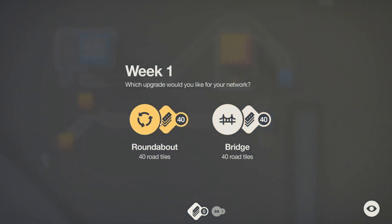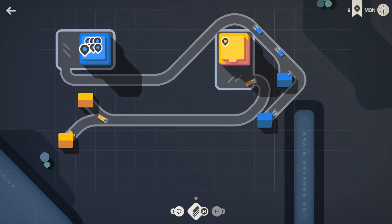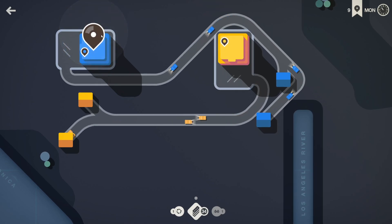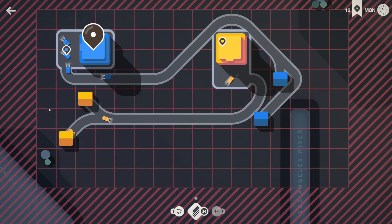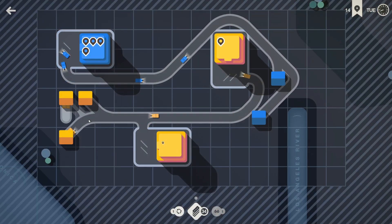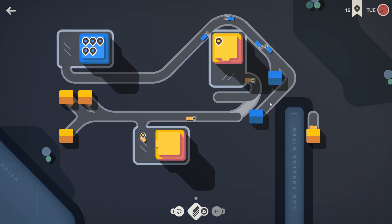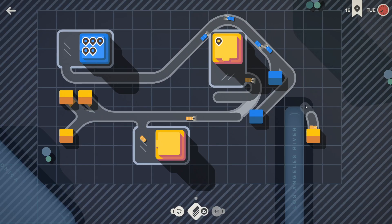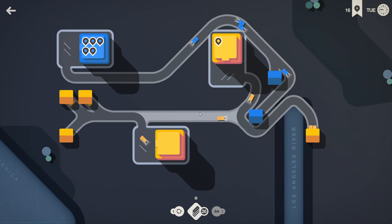We've already got one bridge, so let's take the roundabout and get that built. Get that guy connected too, because this is an early complaint — much earlier than we like to see. That's not a bad get. So many diagonal roads — well, let's get him connected like that, just do that for now.